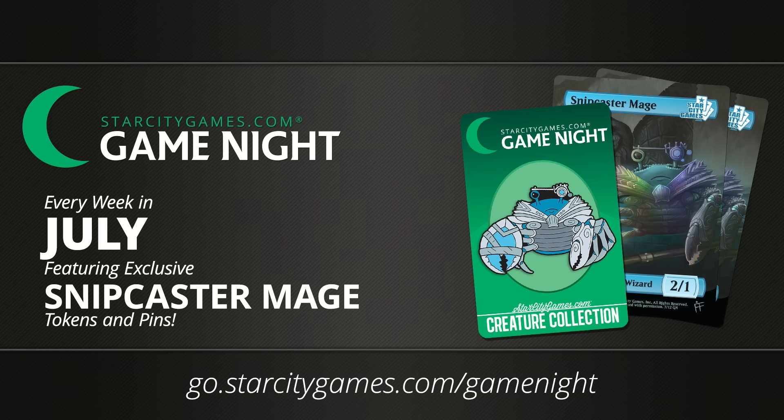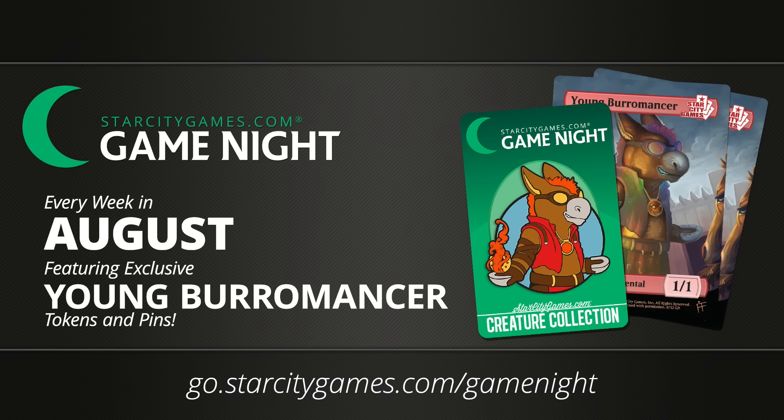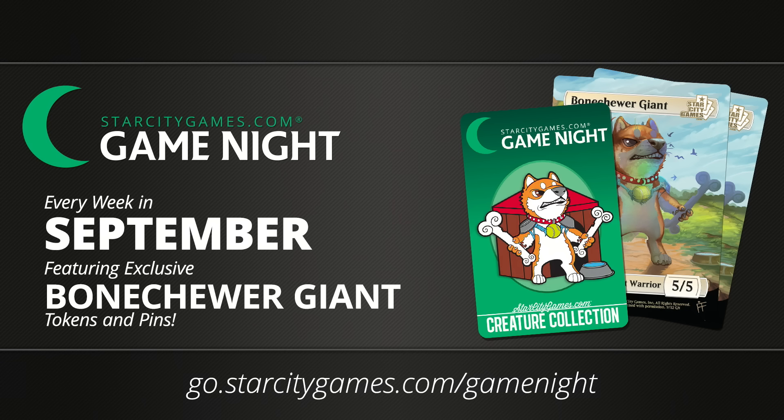Find the Game Night closest to you. Every month we come out with a new kit of pins and foils sent to stores. Stores run Game Night any day of the week, any format they want, to get players in the store on a regular basis for some fun and friendly Magic. The July kit is going on right now with the Snapcaster Mage. Coming in August we have Young Pyromancer, and then in September we have Stonehewer Giant. Contact your Star City Games in-store play representative if you are not signed up for Game Night — get signed up as soon as possible.